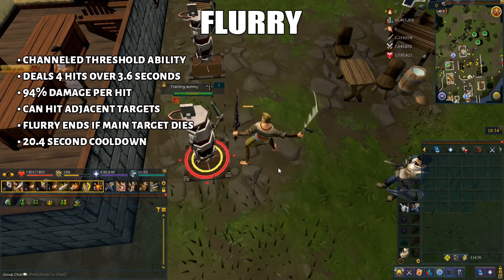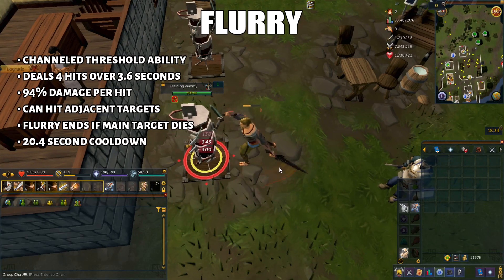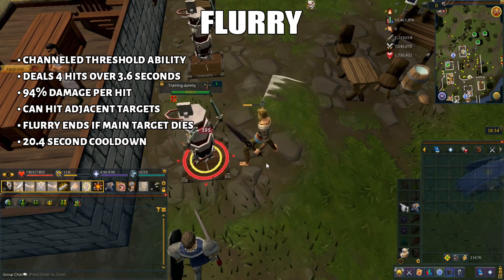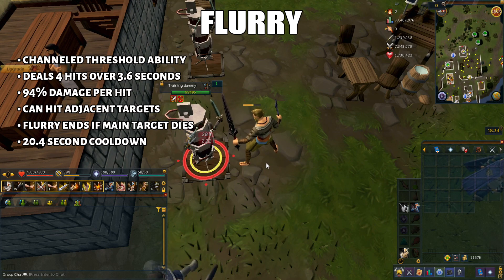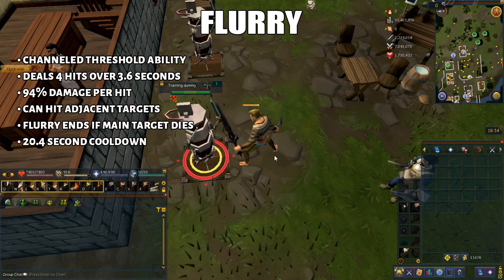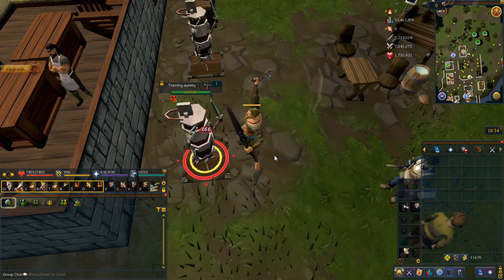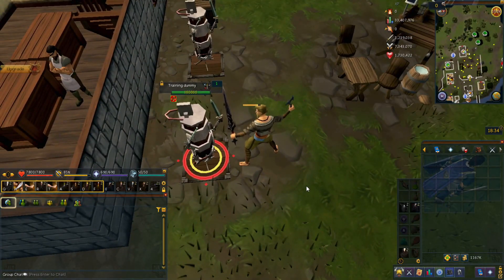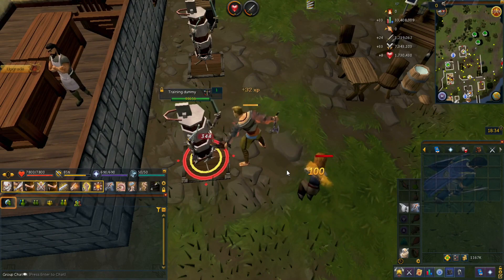Moving on, we have Flurry — a dual wield channeled ability that hits up to four times over 3.6 seconds, dealing 94% damage per hit. It can also hit adjacent targets within melee distance, though the ability ends if the main target dies. Unfortunately, regular Flurry is one of the worst melee thresholds available.